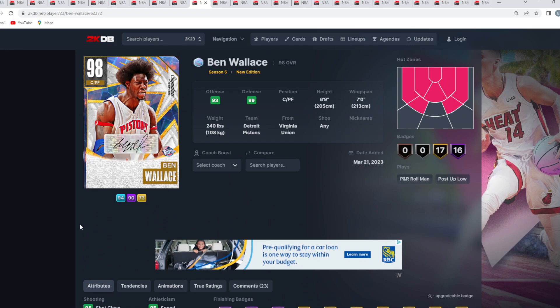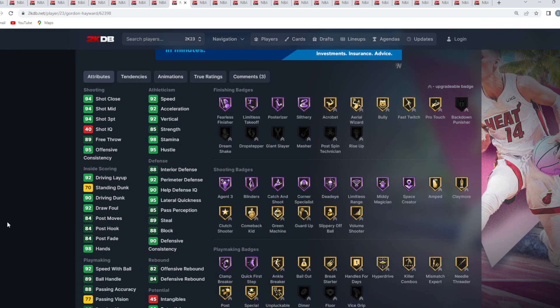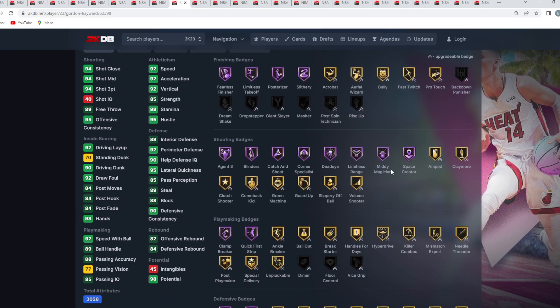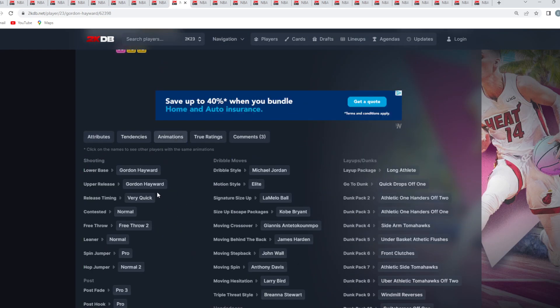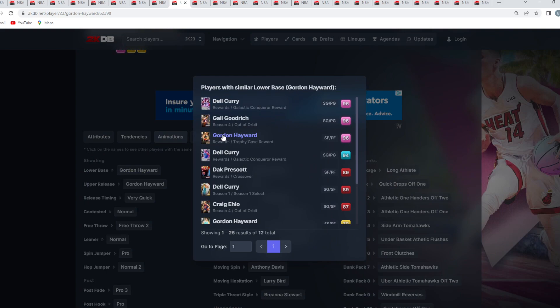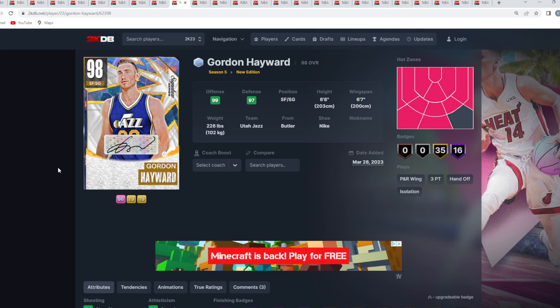At number 9 is Galaxy Opal Gordon Hayward — a really good shooting guard, 6'8" with a 6'7" wingspan. His stats are solid and he has tons of Hall of Fame shooting badges: Agent 3, Blinders, Catch and Shoot, Corner Specialist, Deadeye, Limitless Range. He can handle the ball well with Hall of Fame Clamp Breaker and Quick First Step. His jump shot is pretty solid — if you used his Pink Diamond from the Trophy Case set, same good release — and they gave him solid dribble sigs.